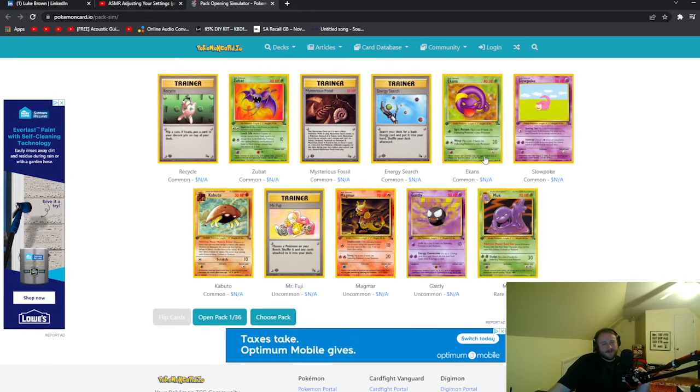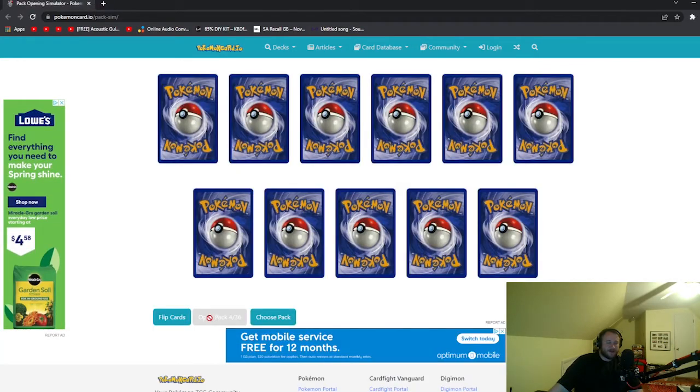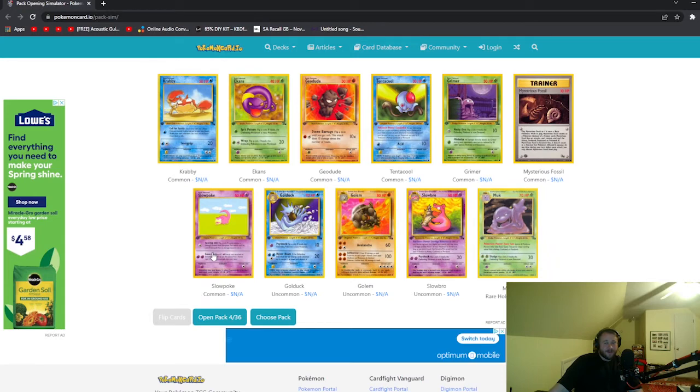Energy Search — search your deck for a basic energy card, that's actually kind of good. And then with Mystery Fossil you can summon the fossils that you don't get. We're on pack number four — I now have two holo Mucks. Golem with the hundred — oh, that's Self-Destruct, isn't it? That would kill Golem as well. I finally got a Grimer so I can actually put down Muk, if I wanted to.